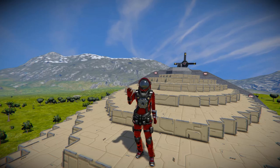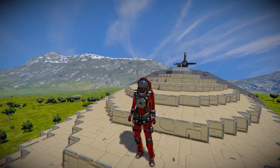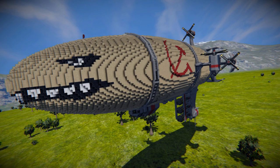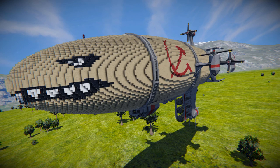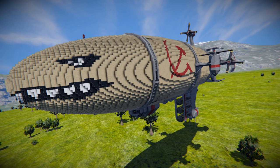Hello and welcome back to another Space Engineers Showcase video. Today we're looking at the Kirov Zeppelin. If you have ever played Red Alert 3, or the other Red Alert games, you should recognise this big beastie for being such a powerhouse if you can get past the anti-air units. It's basically a 1-to-1 recreation in Space Engineers, which is why the framerate is tanking so much.